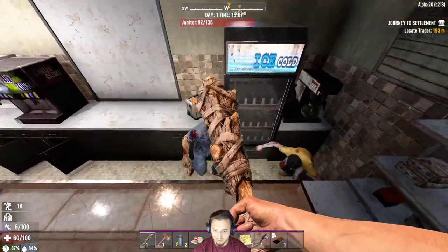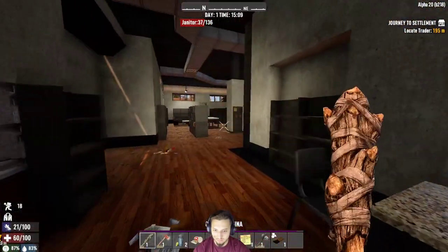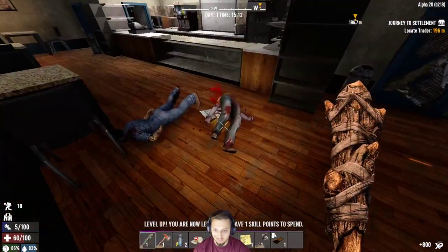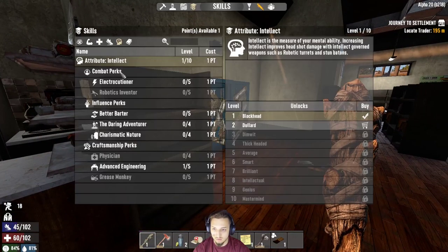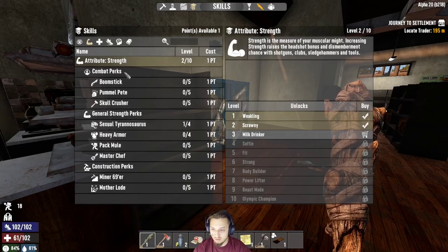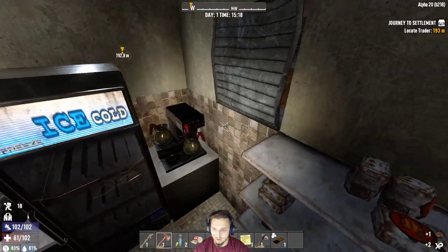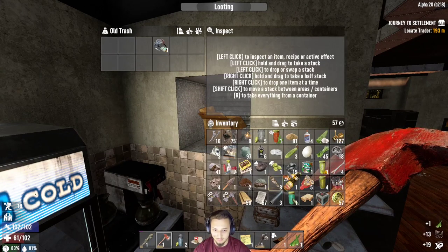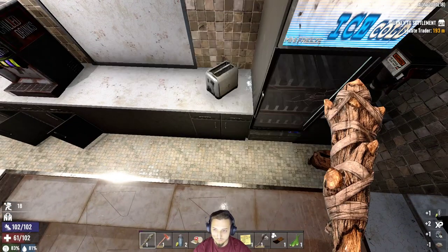Hey what's up, janitor? I thought you were supposed to be cleaning things, not making things more dirty. He tried grabbing me — that was close. Go to sleep. Nice, Level 2. We're going to grab some Strength. I'm not too familiar with the perk system in vanilla — I usually play Darkness Falls which has its own class system. So bear with me if I'm a little bit of a noob.